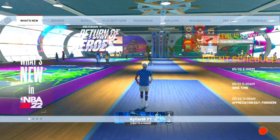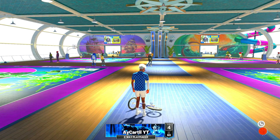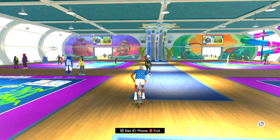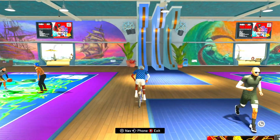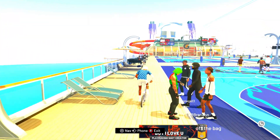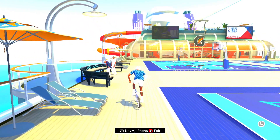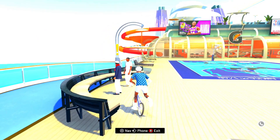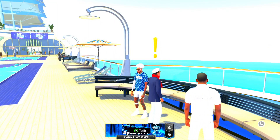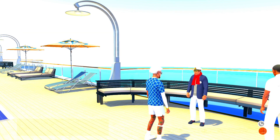This is going to be a long haul. If you have a hoverboard or go-kart or any equipment, put it on to make it faster. This season I'll probably hit level 40 because the reward is actually good this time — you unlock something good. Come all the way down to this guy — the captain — pull up on him and talk to him. He says meet T in the Gatorade Gym and buff up for your games.